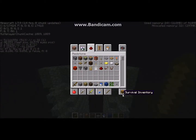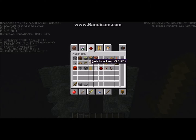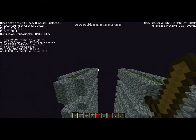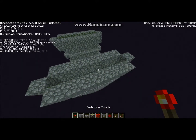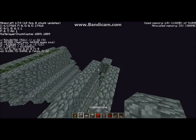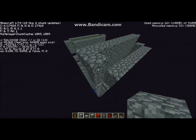Alright, now we can get started on the spawning platforms. I need this stuff, this stuff, this stuff, and a torch. I will get rid of my sword for now. So what you want to do is place a layer of blocks here.